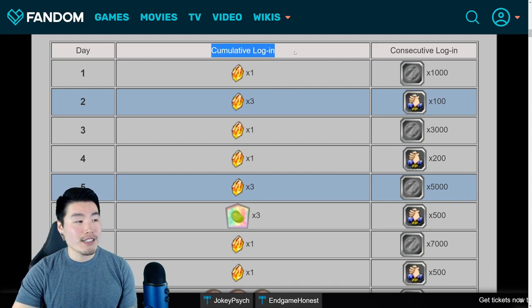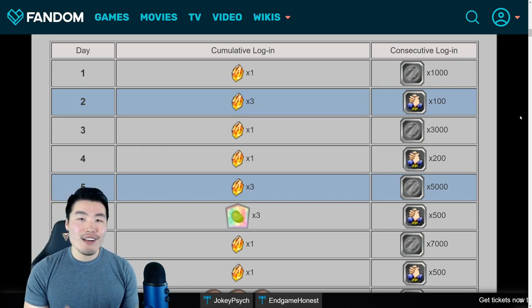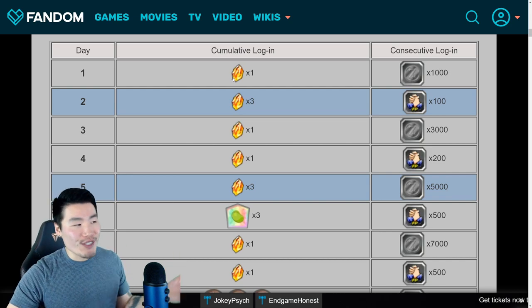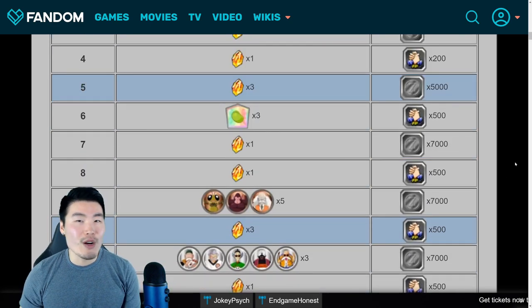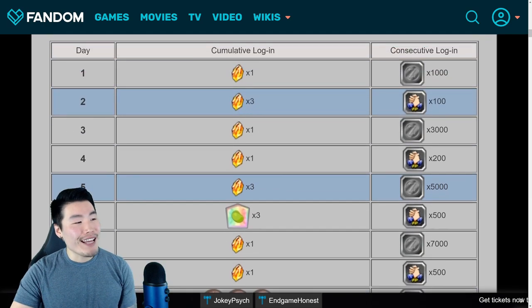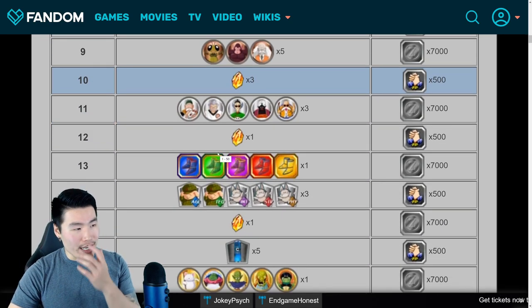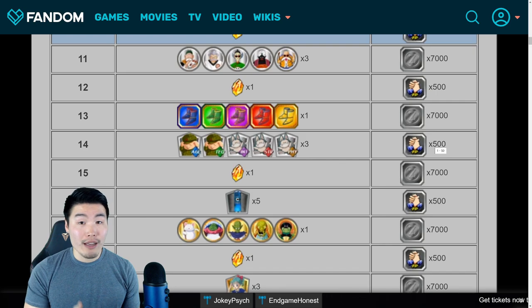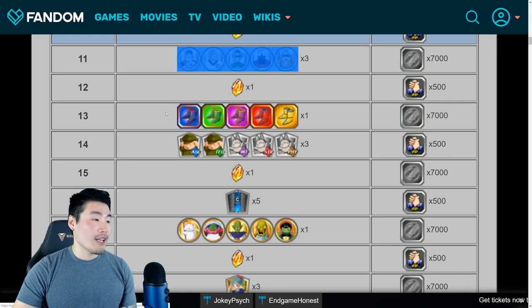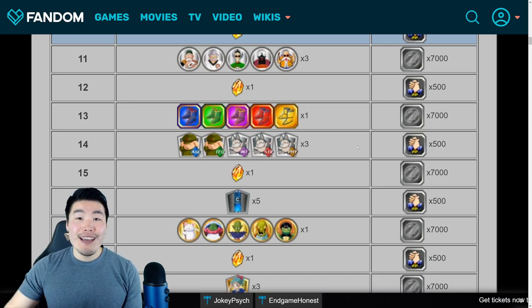Starting with the cumulative login bonus first, I would say on average the daily rewards you're getting from this are actually kind of underwhelming. When you first start the game from day 1 until about day 10, they give you a pretty decent amount of stones because Bandai just wants to show that they're generous and keep you playing. So between days 1 to 10, you're getting about 15 Dragonstones, and then things kind of trail off from there. In general, the pattern is every 2 to 3 days you get 1 Dragonstone from your cumulative login bonus, and the other days you're looking at Awakening Medals, training items, support items — basically a bunch of filler and then a Dragonstone, then more filler and then another Dragonstone.